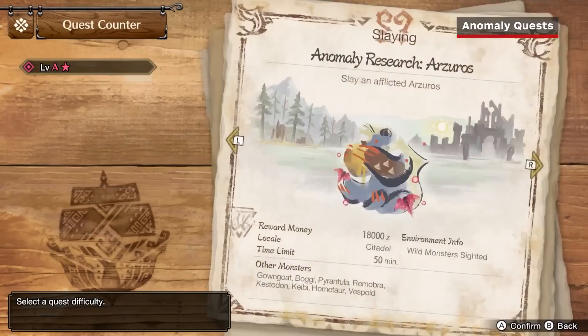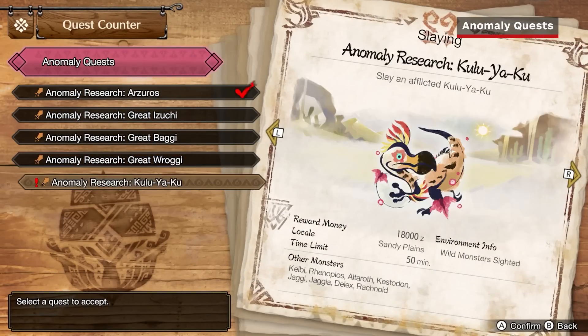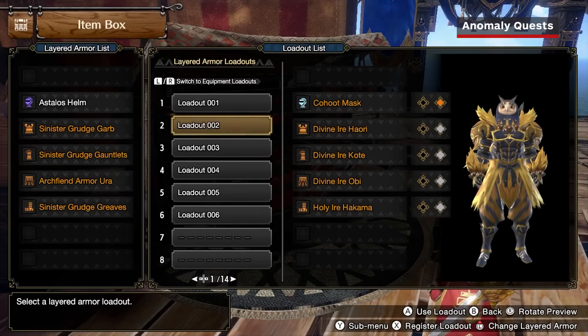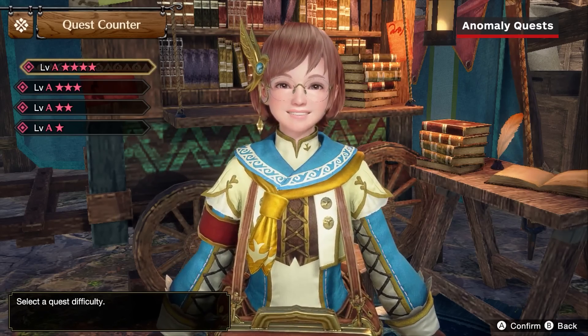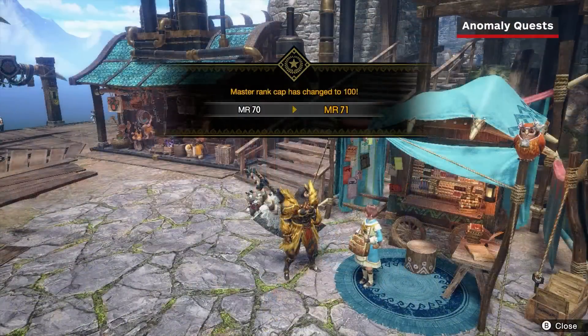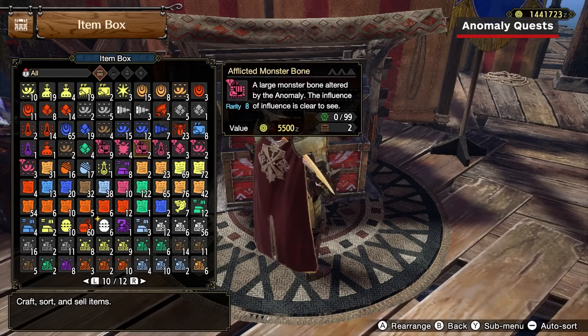Once you've reached Master Rank 10, you'll unlock your first set of Anomaly Quests, tasking you to hunt afflicted monsters, which reward afflicted materials needed to craft most rarity 10 weapons and many cool new decorations. Anomaly Quests also grant Outfit Voucher Plus, which are needed to craft fashionable Master Rank layered armor. New ranks of Anomaly Quests are unlocked after completing the Urgent Quests at Master Ranks 10, 20, 30, 50, and 70. There are 8 afflicted materials in all, but multiple monsters drop each.